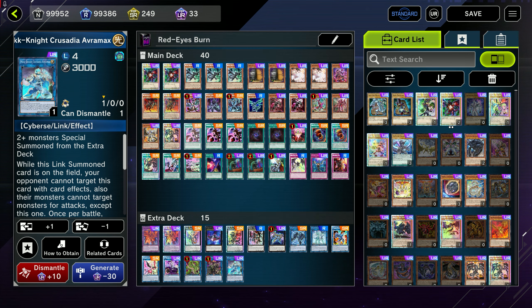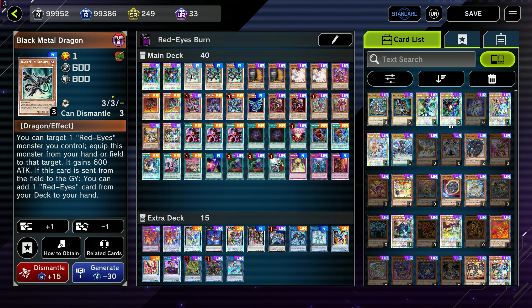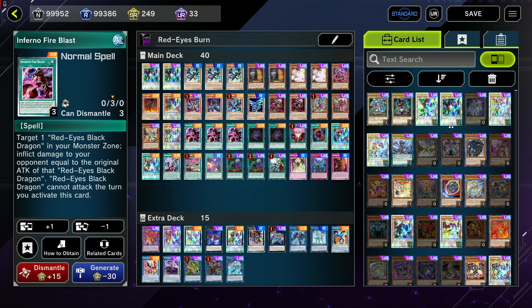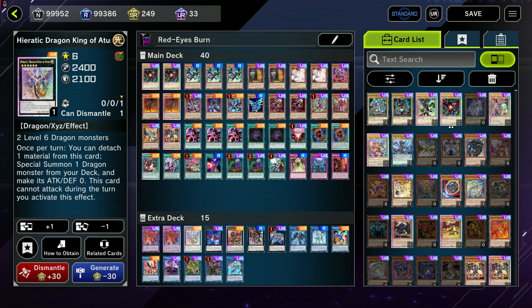The combos in this deck are actually pretty simple, and you have a really good chance of winning just by starting with one copy of Inferno Fire Blast paired with Black Metal Dragon. If you have two copies of Inferno Fire Blast, you're going to get that first turn kill, but if you have one copy, you'll be able to kill them on what I say is turn 1.5 — in their draw step. The rest of the cards are mainly there to facilitate some interruptions, some protection, or just general draw power to getting that Inferno Fire Blast or Black Metal Dragon to hand.